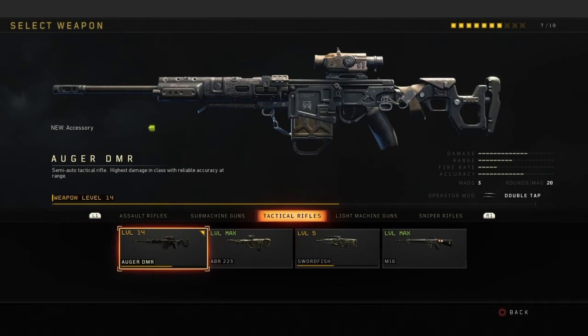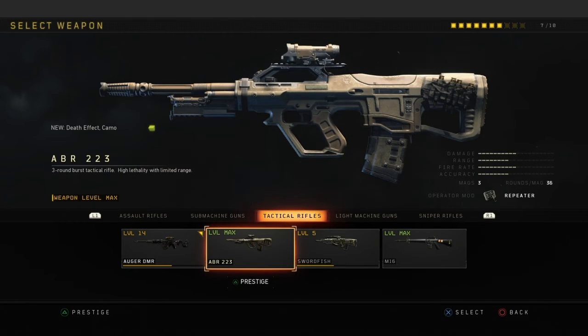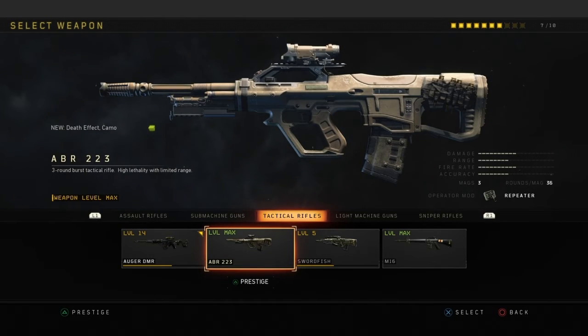Alright, moving into tactical rifles, which are basically team-based guns. The Auger — a pretty annoying weapon to die by, it's a two shot kill with high caliber 2. Without high caliber it's always a three shot kill, or a two shot to the head. This is annoying to die by. The ABR — a standard burst rifle, basically another version of the M16, kind of an AUG-type vibe. I've touched this from time to time, but the sway can get you. A lot of these tactical rifles have a lot of sway and low aim assist.